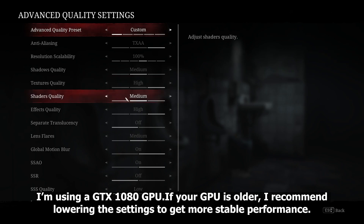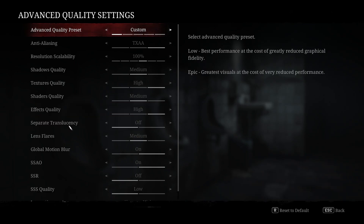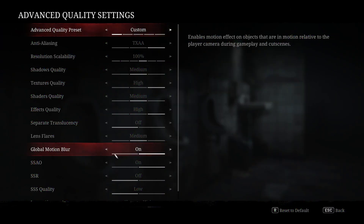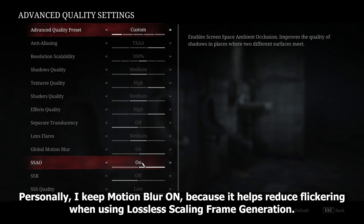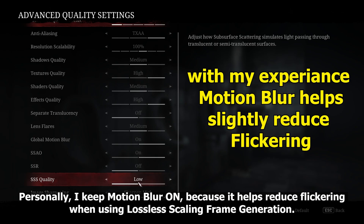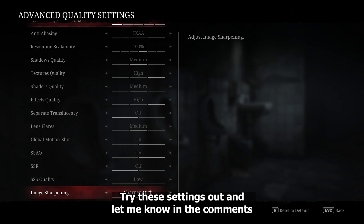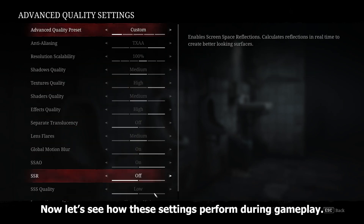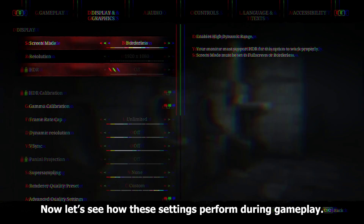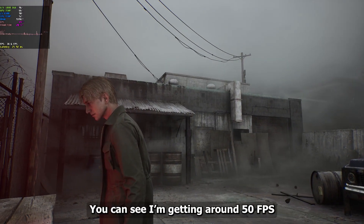If your GPU is older, I recommend lowering the graphic settings to get more stable performance. Personally, I keep Motion Blur on because it helps reduce flickering when using Lossless Scale frame generation. Try these settings out and let me know in the comments.